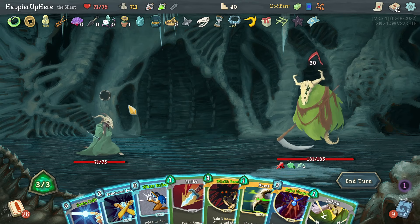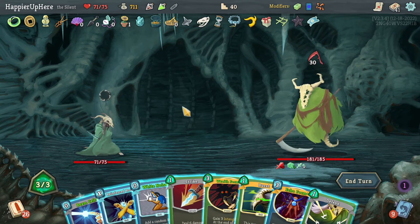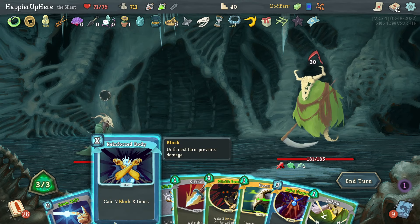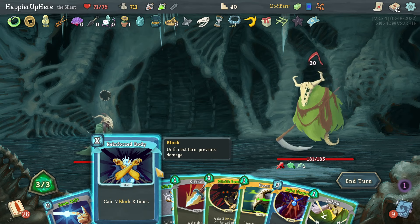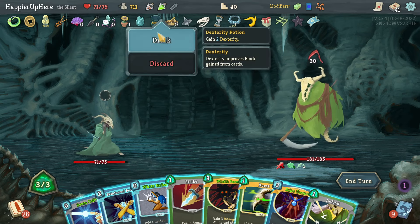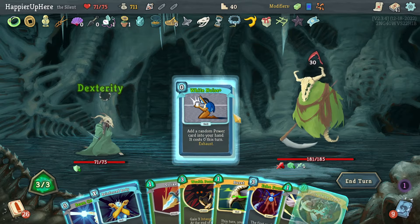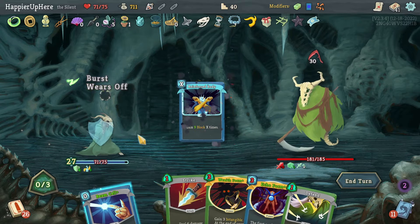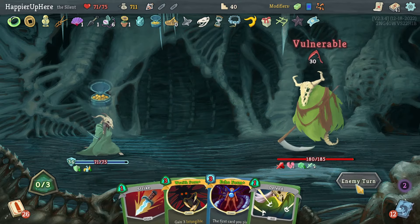If I play Wraith Form I'll be intangible — no way to gain block. Let me see — I kind of want to Burst. What if I Burst the Reinforced Body? That'll be 14 times 2 — 28, still not quite enough. If I drink the Dex Potion it will be enough. Let's see what White Noise gives me — Tools of the Trade. Burst the Reinforced Body.